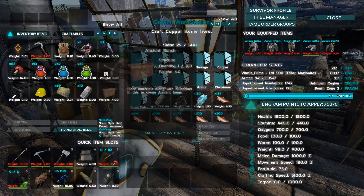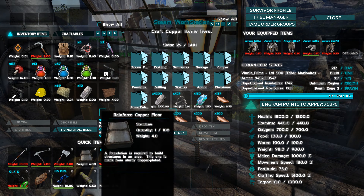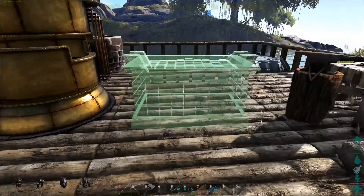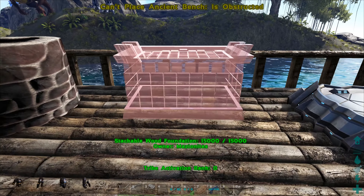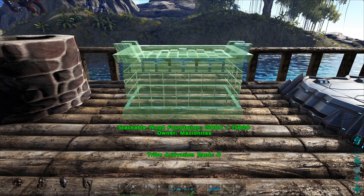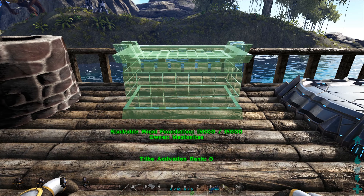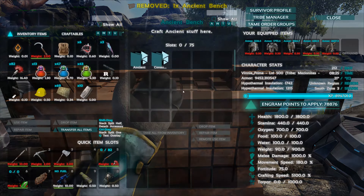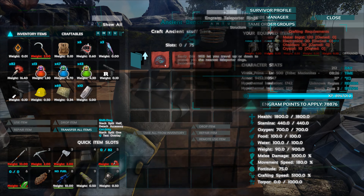Let's put this foundation away. The ancient bench - we're going to be low on space. We'll put it down here. We're going to have to move into a base soon just to be able to use all this junk. Looking pretty good.